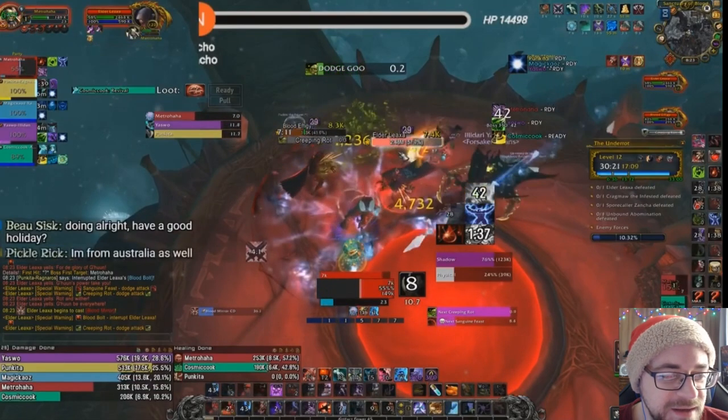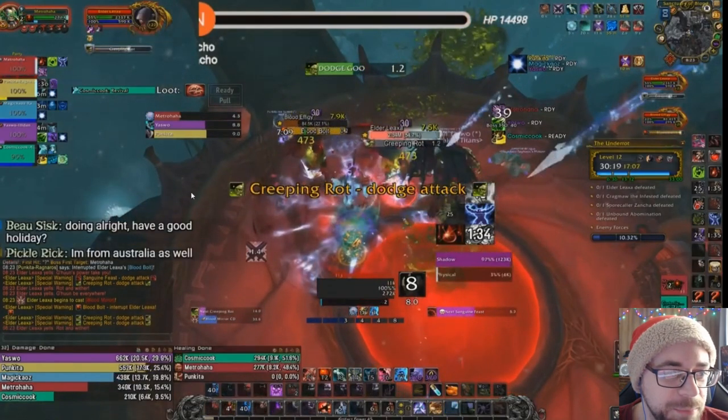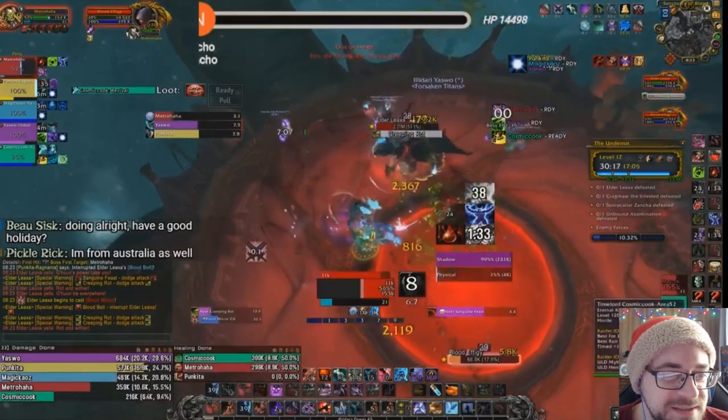Creeping Rot, Blood Bolt — I get hit for 55%, about 40-plus percent of my health, with no interrupt. Creeping Rot on one, Blood Bolt on the other — they're alternating. While they're both doing it, another cast goes through and hits me for another 40%.